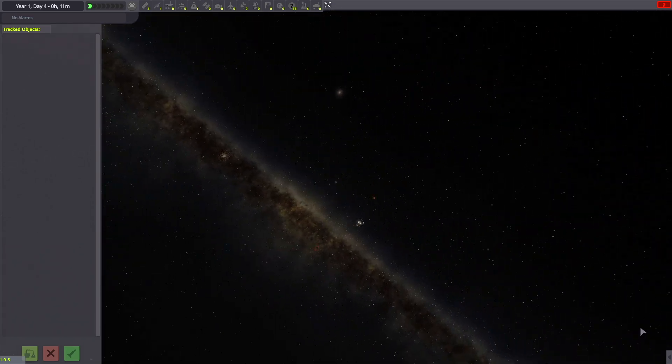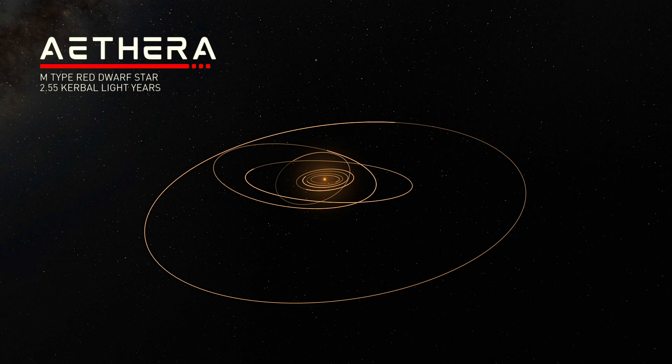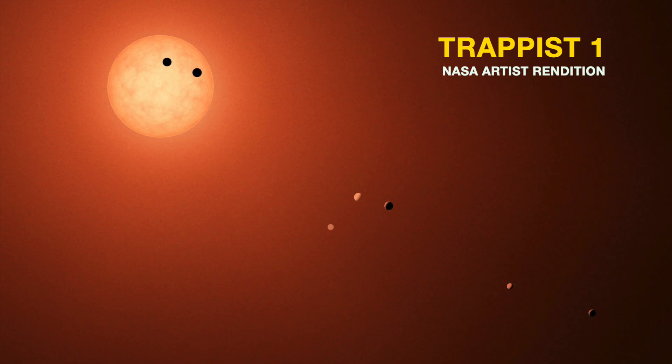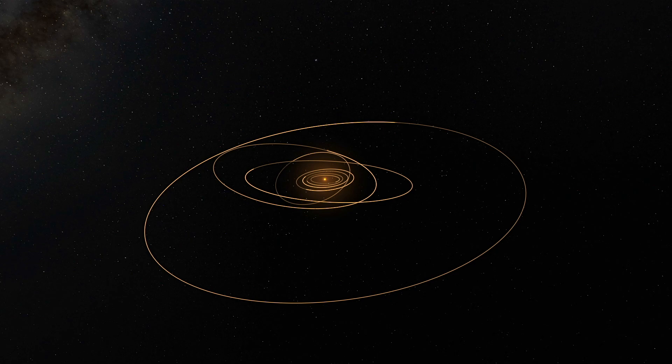The mod has added six new stars. The closest star to the Kerbal system is Aethera, a small M-type red dwarf star about two and a half Kerbal light years away. This system really reminds me of the Trappist-1 system or the Bernard star system, although I don't believe it's directly based on them. It shares some characteristics, namely being a red dwarf star with multiple rocky worlds orbiting at a very close distance.